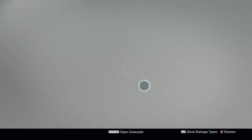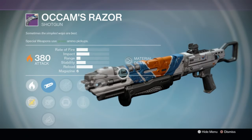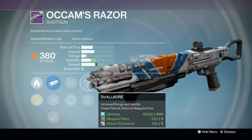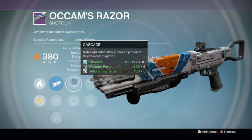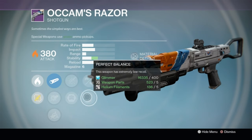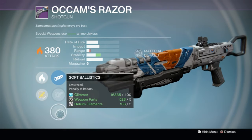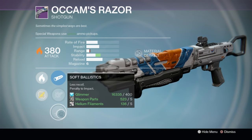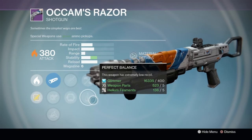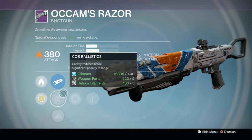The shotgun is at least full auto and has Perfect Balance — a step above the last two we looked at. You could put on Army of One and have some success in PvE. It's like your baby mini Fourth Horseman — not bad in PvE, but it's extremely situational. Very, very situational, but not the worst thing in the world.